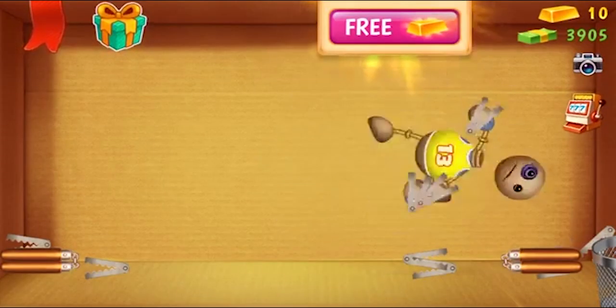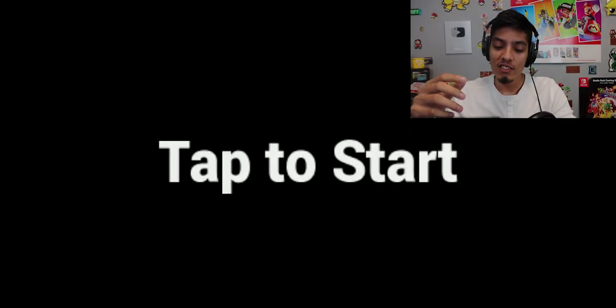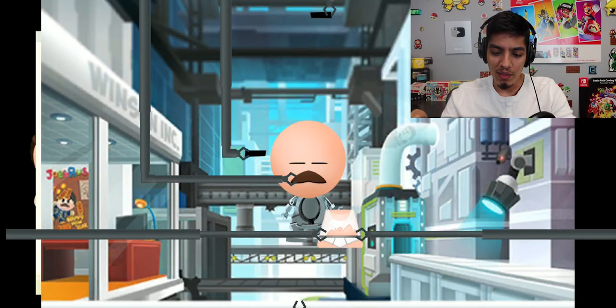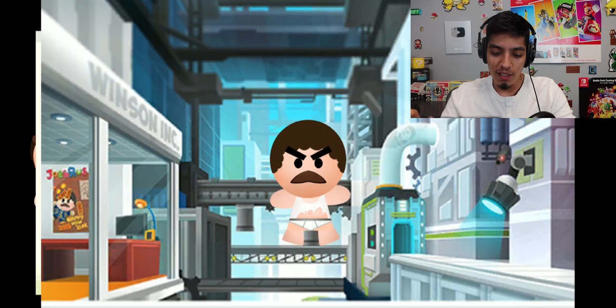Hey guys, Realistic Gaming here. Today we're gonna be playing Beat the Boss 4, which is kind of similar to Kick the Buddy. Basically what you do is get all these weapons and destroy the doll — it has a rag doll effect, so it's very funny. Let's begin — tap to start. Oh look, it's a Terminator!